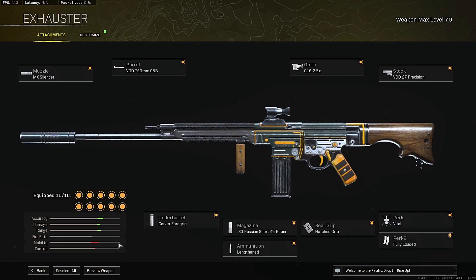Now let's get into the third loadout. We have the STG paired with the Owen Gun. I'll give you the full class setup. For the STG: muzzle is the MX Silencer, barrel is the VDD barrel, optic is the G16 2.5x, stock is the VDD 27 Precision Stock, underbarrel is the Carver Foregrip, magazine is the .30 Russian Short 45 Round Mag, ammunition is Lengthened, rear grip is Hatched Grip, Perk 1 is Vital, and Perk 2 is Fully Loaded.